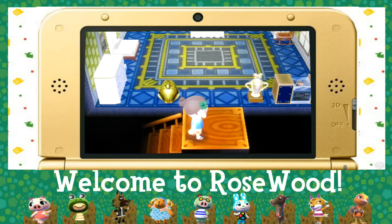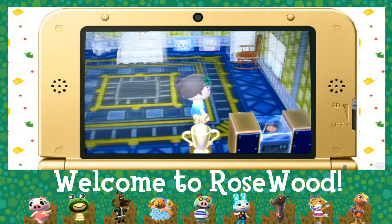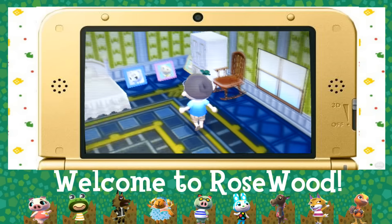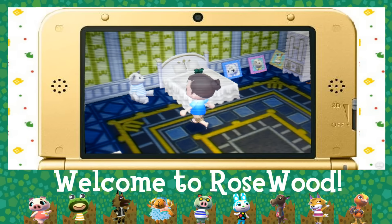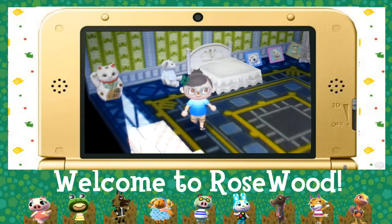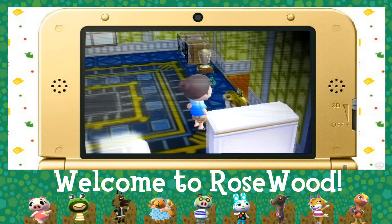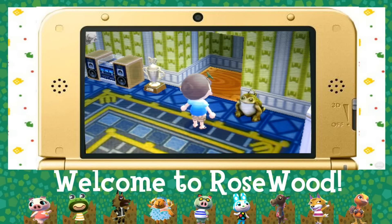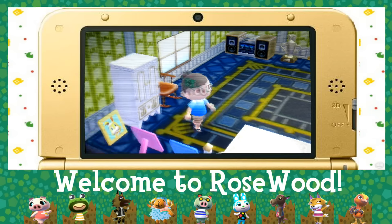Up here is kind of more of a bedroom-ish setting — again, not really sure about the theme at all. More pictures of Marshall and Goldie, because I missed them. I really like this cute little bear here. I think he fits in well with the overall room. I don't even know what's going on in here really. Zipper is over there, kind of hiding away.